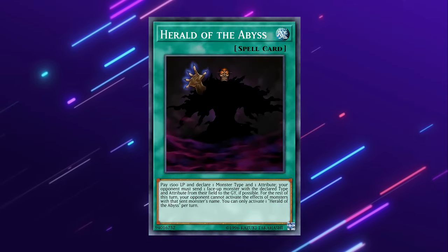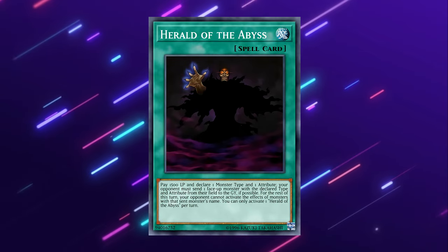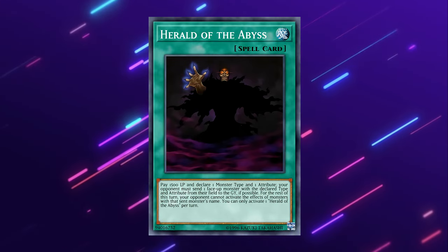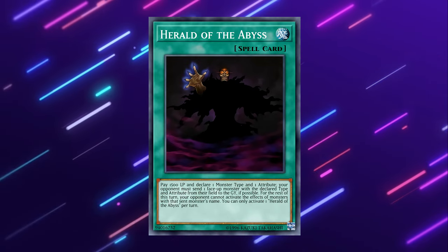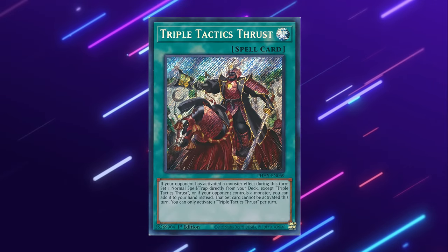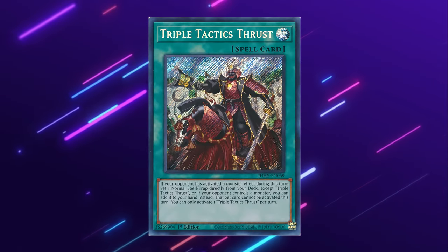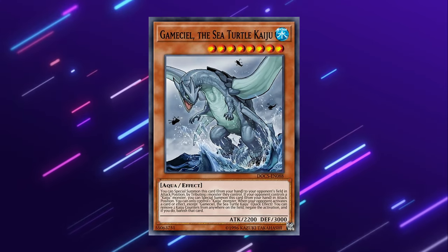Herald of the Abyss is also quite good. If you declare Dark Fairy, it forces your opponent to send a Dark Fairy to the graveyard — notably Xperia Noir. The problem is if they have a set quick play spell, they can chain it and summon Pure Lily from the deck and send that to the graveyard instead of Noir. It can be good but not always good, but one of its biggest advantages is that it's searchable off Triple Tactics Thrust, which can't be said about Xyz Encore and Kaijus. And of course, Kaijus going second are fantastic, but keep in mind they do trigger Friend and Street.